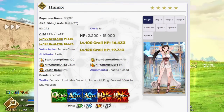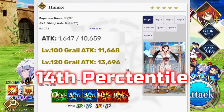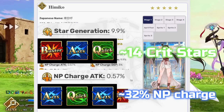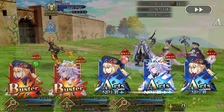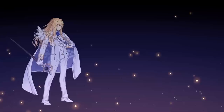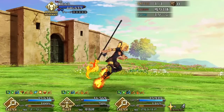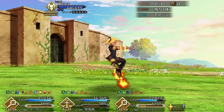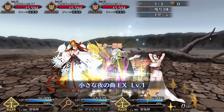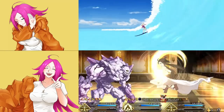Starting off, Himiko's rocking a high HP stat with a well below average attack stat. Himiko's NP gain and star generation rates also sit just below average. Her first skill provides a modest attack buff along with lots of stars — up to 24 stars per turn when you have three allies on the field, enabling some niche farming potential using only crit damage instead of NPs for three-turn farming.